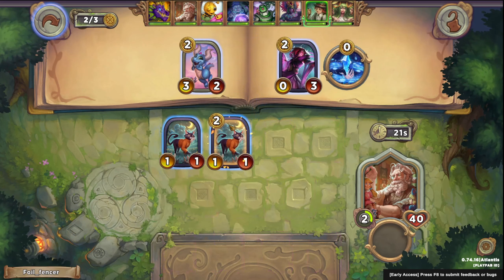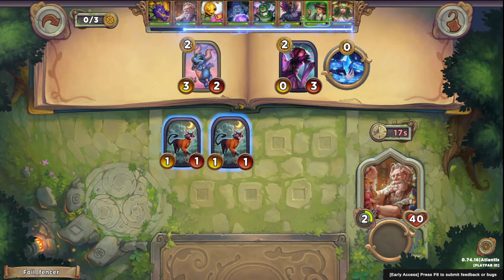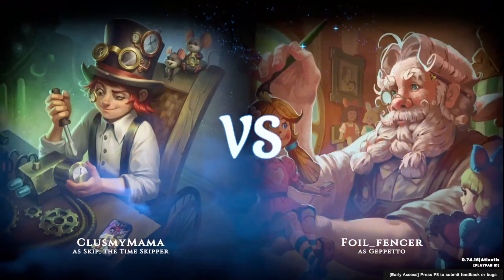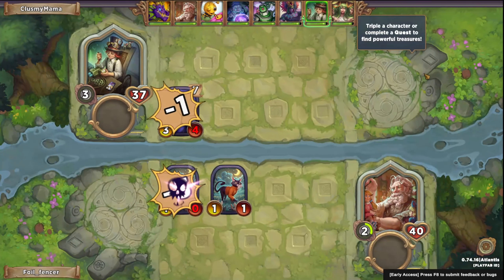Let's re-roll here. Nice, we've got another cat. That's good. Our cats are coming along well. There's also a creature that regains health anytime we summon an animal or buy an animal. That's a four drop, so we'll probably be looking for that when we get to it.